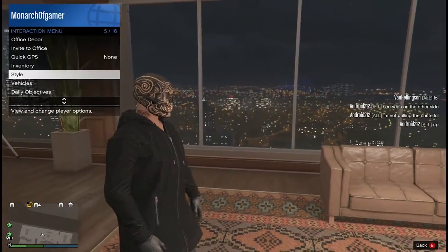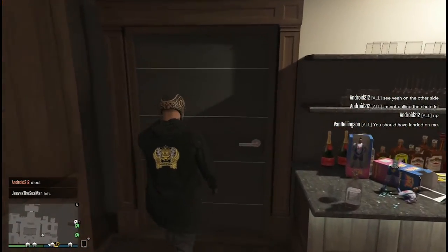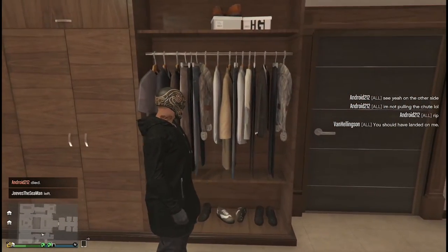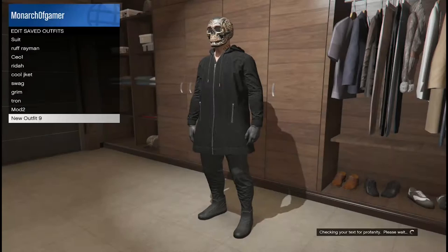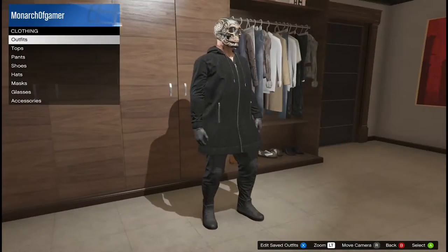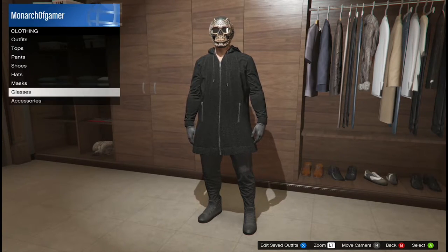Walk away and the glasses glitch onto the mask. Then save the outfit you just made so you don't lose it. You can save it there at the apartment or at a clothing shop — doesn't matter.